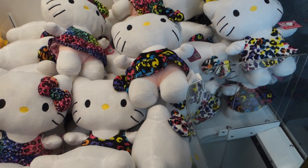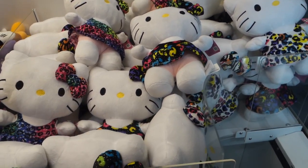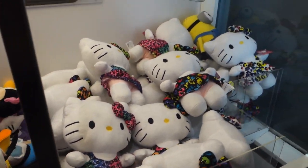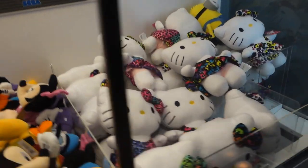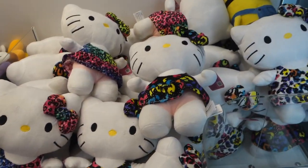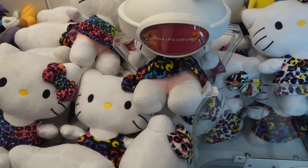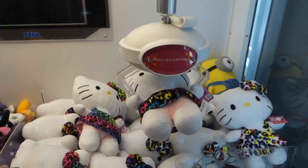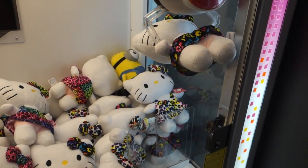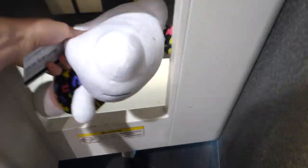We're going to try to win this Hello Kitty right by the chute, guys. This is in a perfect freaking position. As long as I get it right by the middle of the body - because the body is smaller than the head. I'll check the angles real quick, looks pretty good. Let's see if we can get it. Oh come on - yes, it slid right under the head. Come on, pick it up. These are pretty flimsy but come on, stay. Oh dude, this is awesome. Got the Hello Kitty, guys!